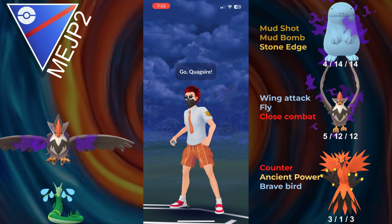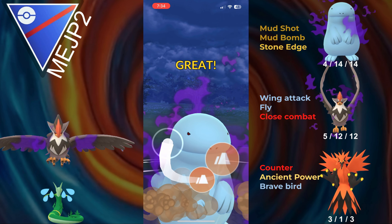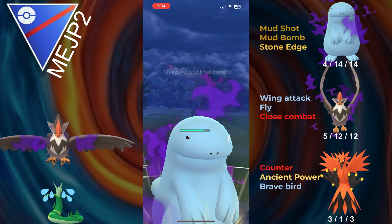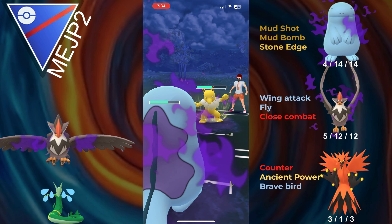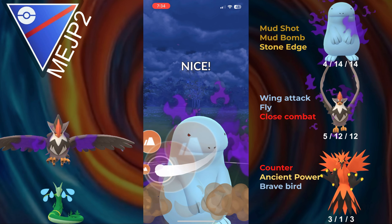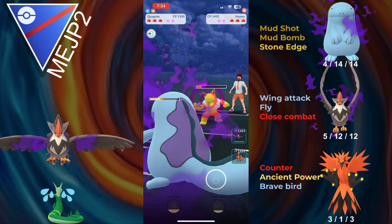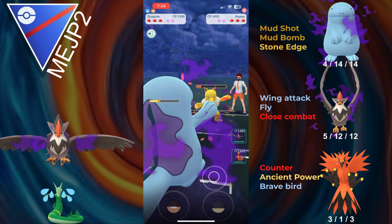Hopping into the next battle, and we see Quagziron into Hypno. Finally, not a negative lead, but still basically a neutral lead. We go for the Mud Bomb as soon as we get it — Mud Bomb won't take them out, but it will do some nice damage. They go for a Thunder Punch, so it looks like they're not running Fire Punch or Ice Punch. We go for another Mud Bomb; it still doesn't take out the Hypno. They make it to another move — if this is a Thunder Punch, Quagziron should barely live it, and it does. I think that's like 1 HP.